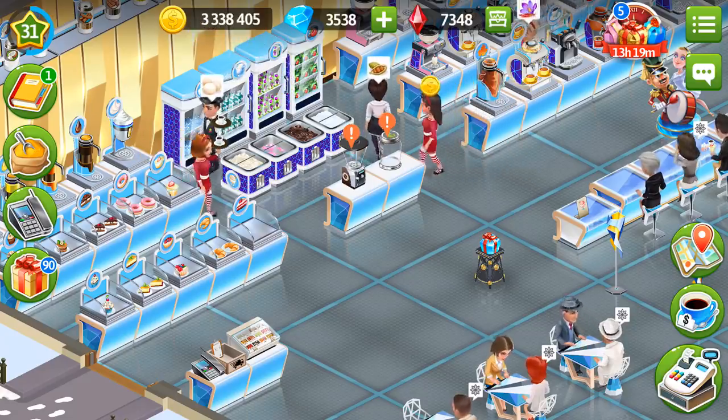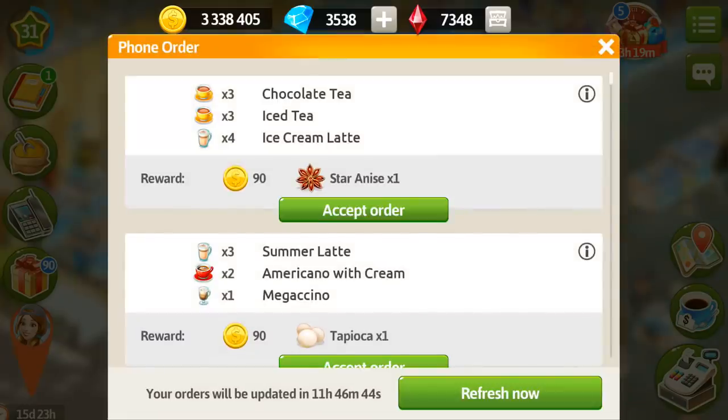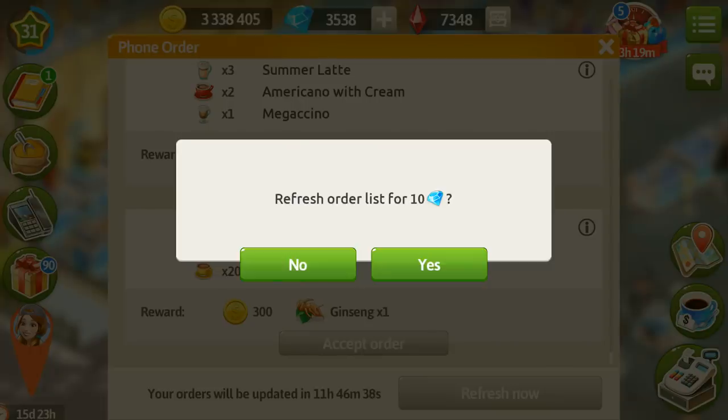I'm going to show you some more tips on how to spend your gems. It is not really obvious, but it's better to refresh your phone orders for 10 and even 20 diamonds, because you're going to get spices for that. And we know that spices are really valuable in My Cafe, so your investments will really be compensated. I also have a separate video about this on my channel — the link is also going to be in the description.